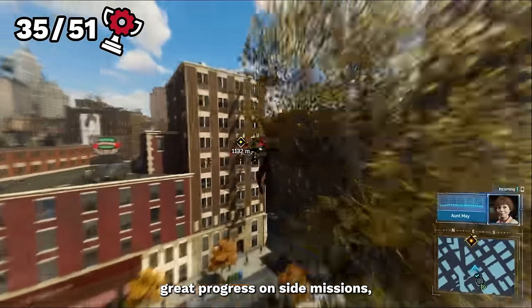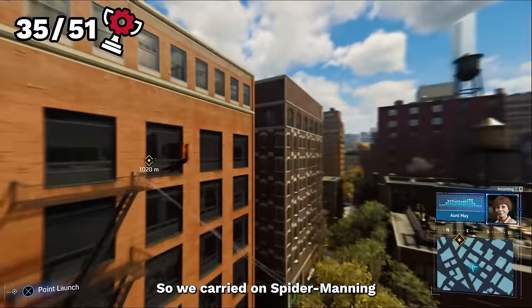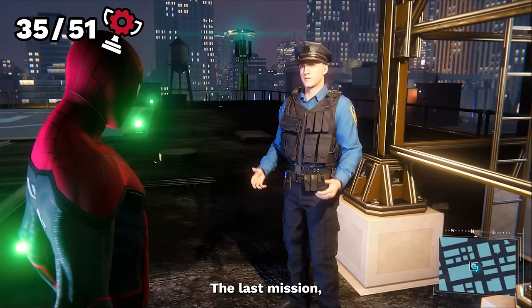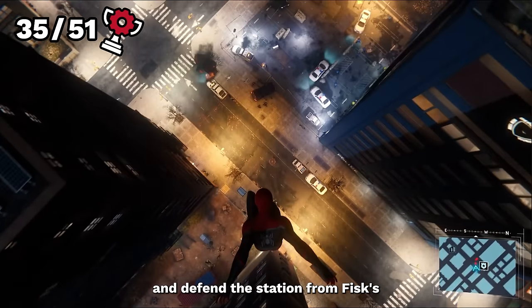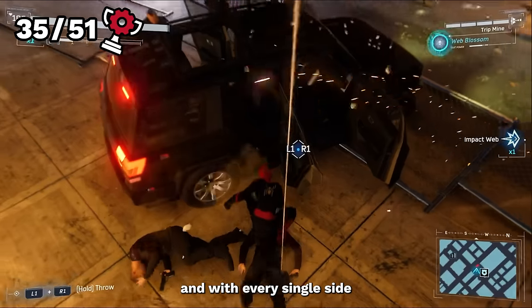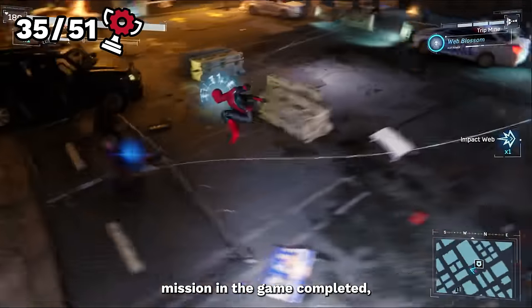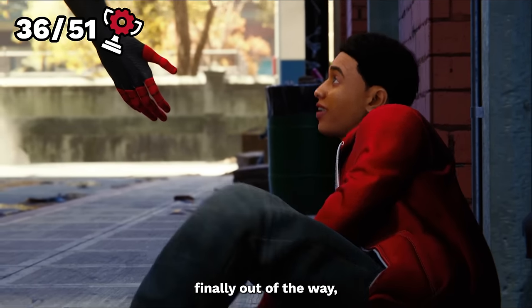Since we were making great progress on side missions, I thought screw it, let's just finish them all and then we're done. The last mission was a simple one — we just had to protect police and defend a station from Fisk's goons trying to steal evidence. It was over in about 20 minutes, and with every single side mission in the game completed, we unlock the next trophy, Friendly Neighborhood Spider-Man.